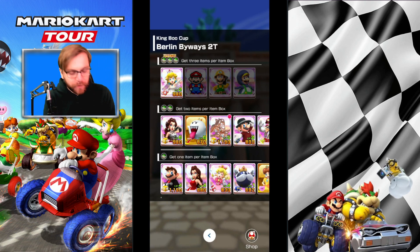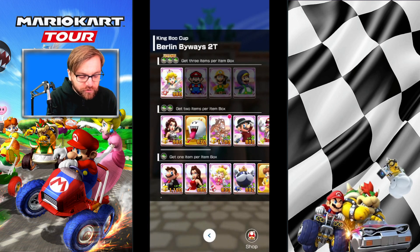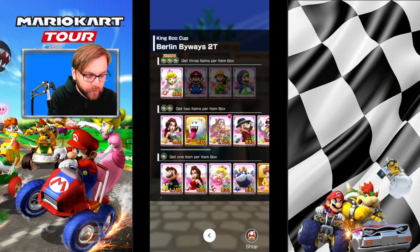Driver, kart, glider setup — as always we have four high-end options, so not a lot. Thankfully Peach Wedding comes with triple mushrooms. We have Mario SNES also with triple mushrooms, Hammer with Builder Mario, and Ice Flower with Penguin Luigi. Your triple mushrooms are the ones to go with on this track.